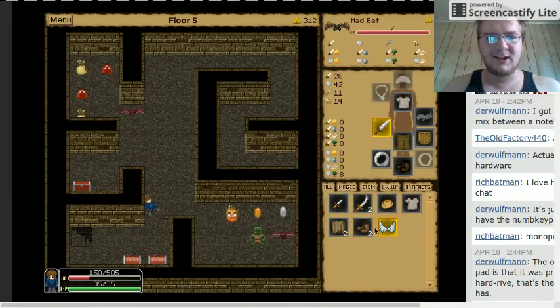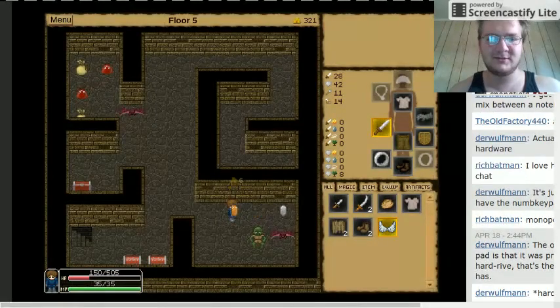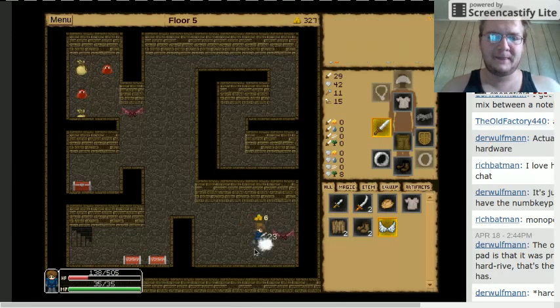If I'm ever close to death I can just click on that and we can get out of there. I will tell you this - you cannot use escape wings while you're in a fight. So if you're not sure you're going to survive the fight, do not get in it.